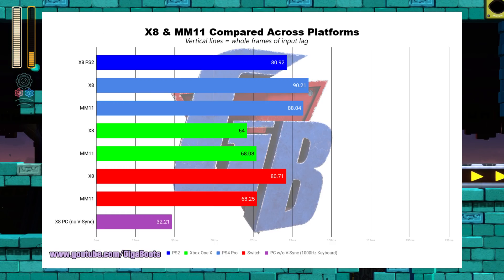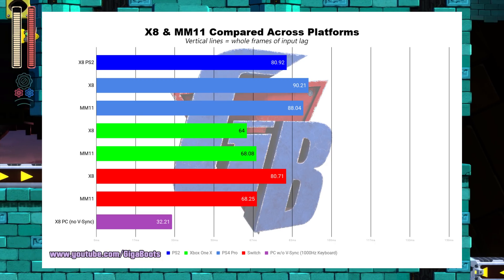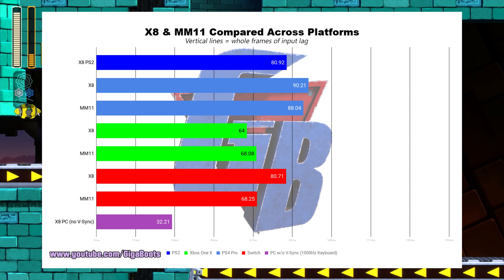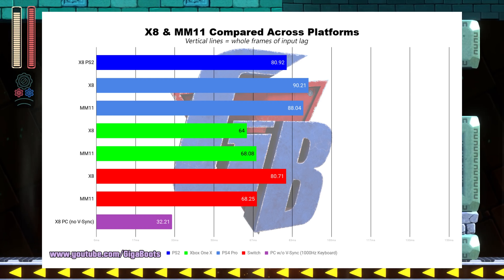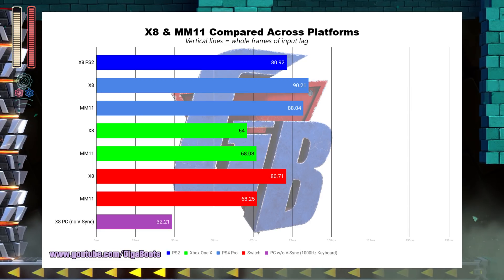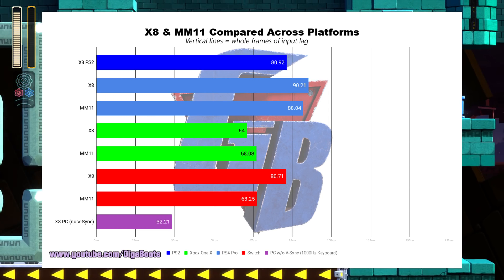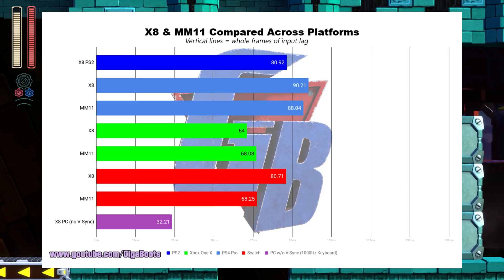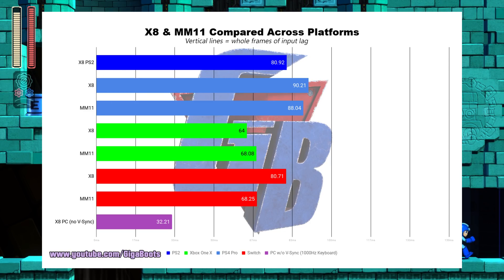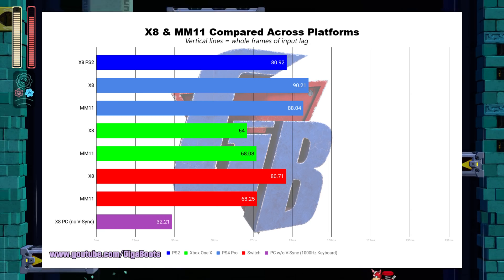I wonder how much of the infamous Street Fighter V 8 frames of lag is Sony's fault. Check out the PC version of X8 without VSync enabled — that is amazingly more responsive than everything else on this chart. In fact, it's more responsive than X1 on native Super NES hardware. I'm hoping the strong correlation we see here between responsiveness and platforms means that we're going to see an insanely responsive version of Mega Man 11 on PC. You'll need to disable VSync and use a 1000Hz USB keyboard or arcade stick to get numbers like these, but it looks very promising.